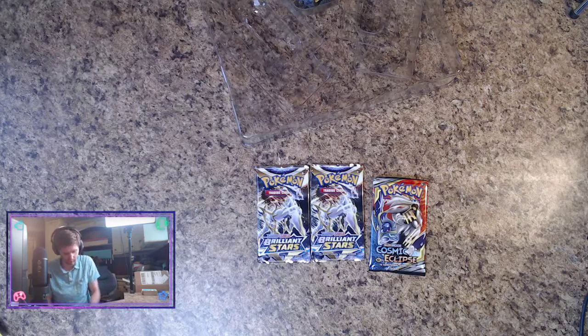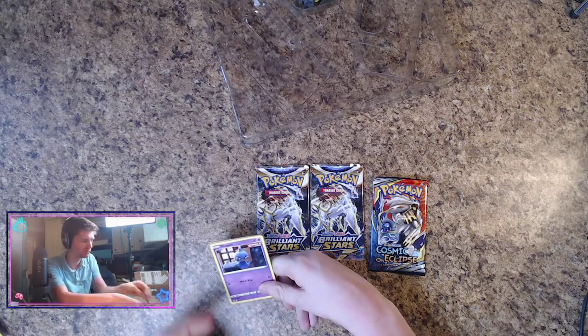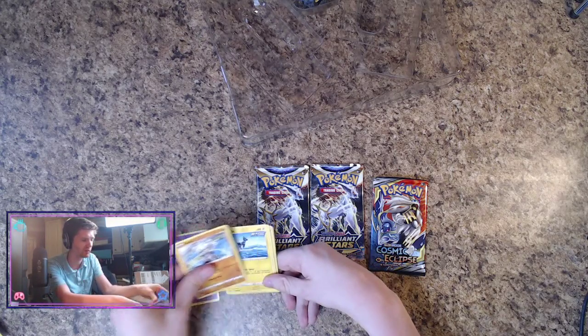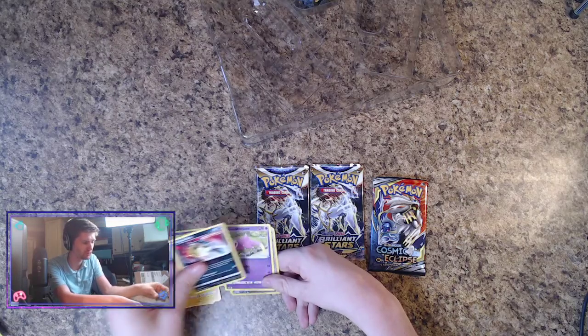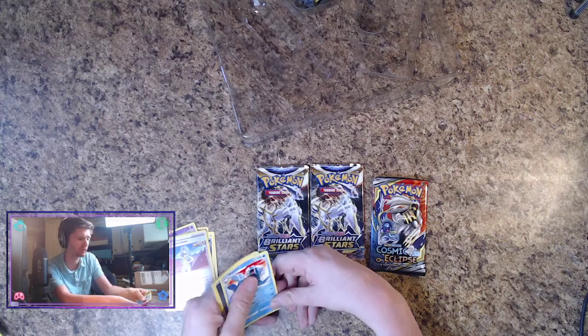Opening Chilling Reign from the second box: Shuppet, Kommo-o, Blitzle, Clobbopus, Slowpoke, Karen's Conviction, and a green non-holo. Man, if we strike out on this one I don't know — I guess my luck is just over.